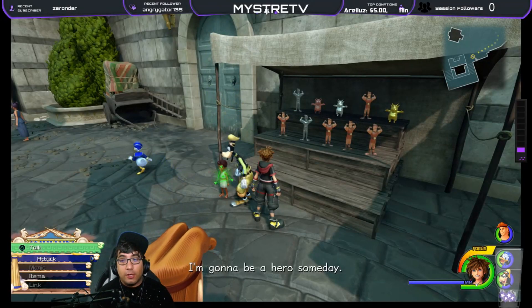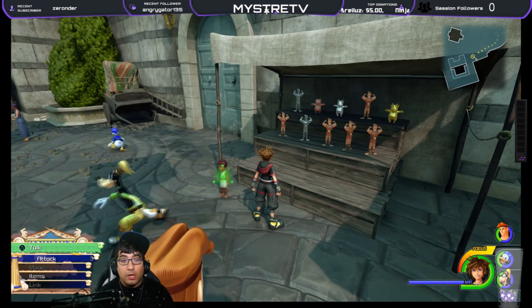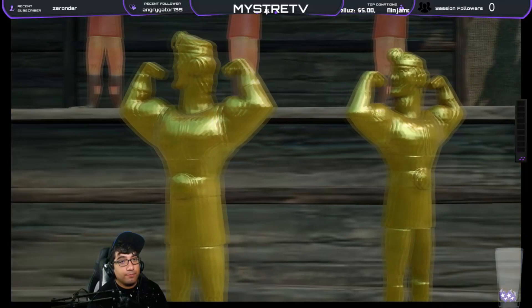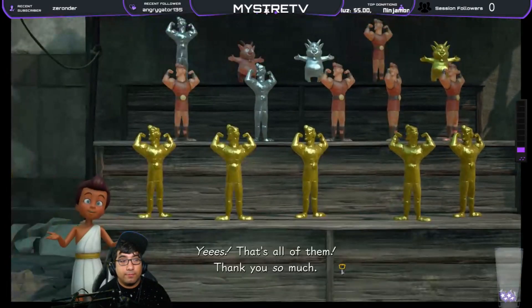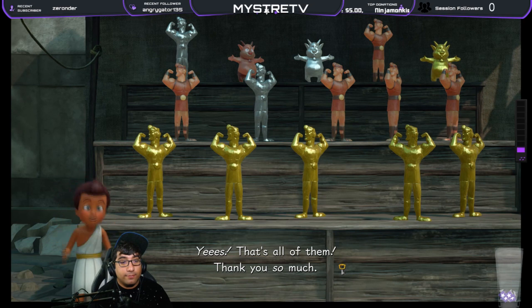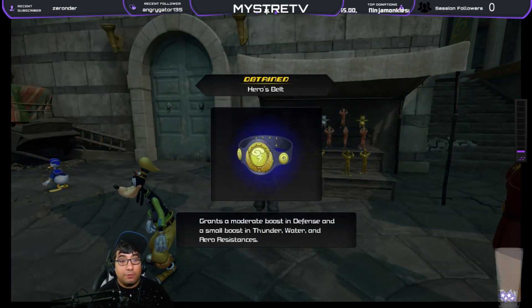Once you find all five Golden Hercs, come back to the main square, talk to this kid, and he will give you an item. There you go — you got the Hero's Belt, which grants a moderate boost in defense and a small boost in Thunder, Water, and Arrow Resistance.